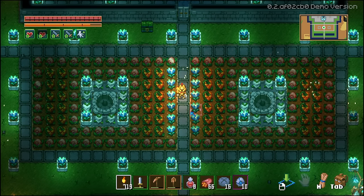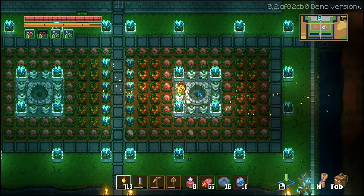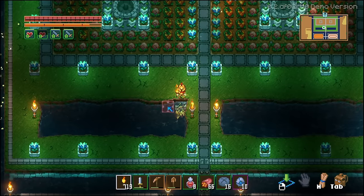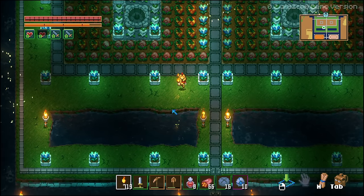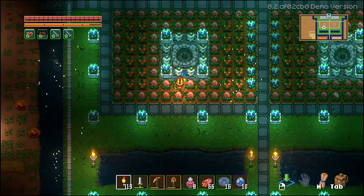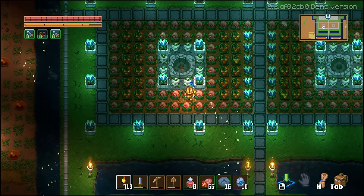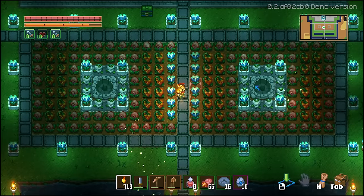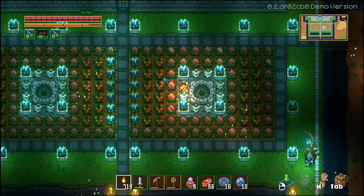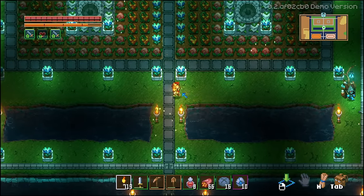Second farming tip: you can actually use the water wells from the stone biome in your own farm instead of having to go out and get water yourself. I use the watering well in my farm for two reasons — it's a quicker watering source, and it just makes the farm look better. Having the watering well in the center of the farm lets me water my plants while also making the farm look nicer.